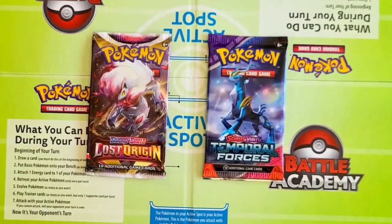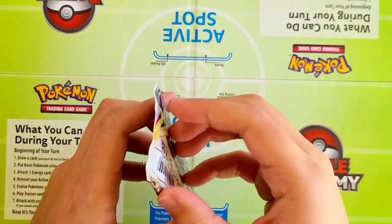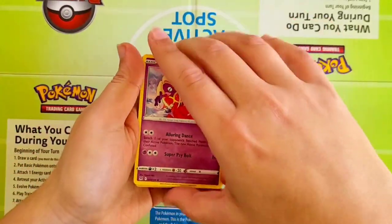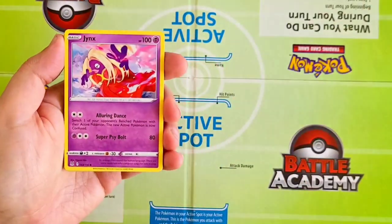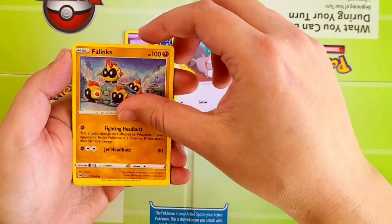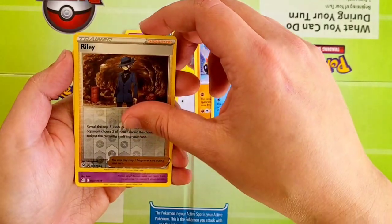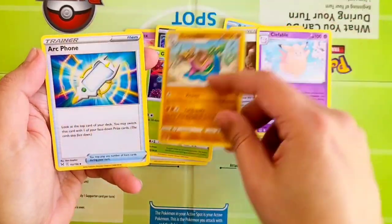Here it is, guys — we're down to our final two packs. Come on, Lost Origin, you definitely need some redemption here. Something Special Illustrated, something very valuable. Starting off there with Jynx, Inkay, Sableye, Phanpy, Poliwag. Our Reverse is going to be a Riley and a Crobat Rare, followed by Energy, Gloom, Gastrodon, and Archphone.